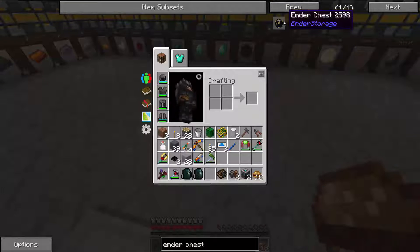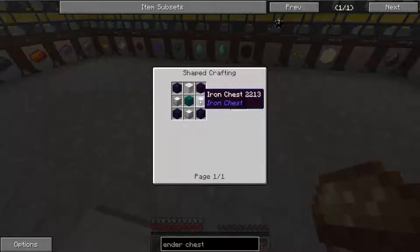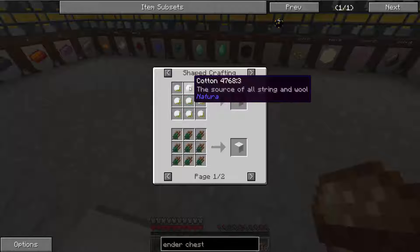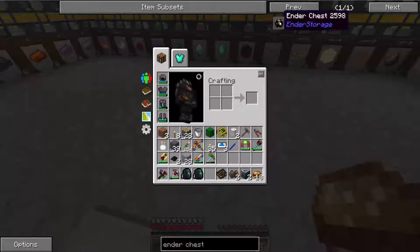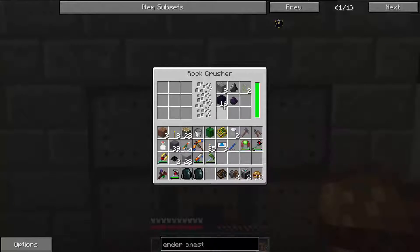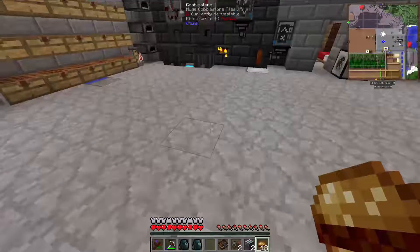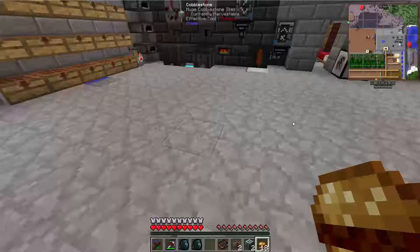When I'm out and about I can throw stuff into the Ender Pouch, it will sync up with the Ender Chest, and then that will go into our sorting system. To make an Ender Chest we're going to need an iron chest, wool, crushed obsidian, and machine frames. I do know I made some crushed obsidian already — and I've got my machine frames.